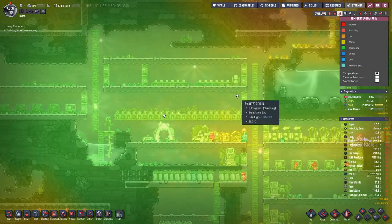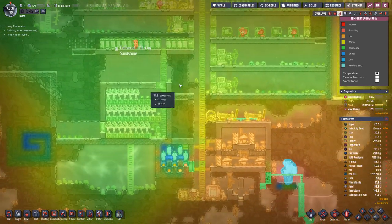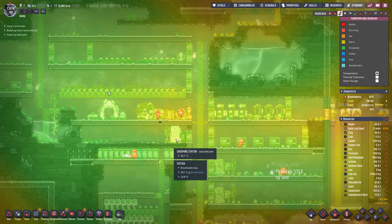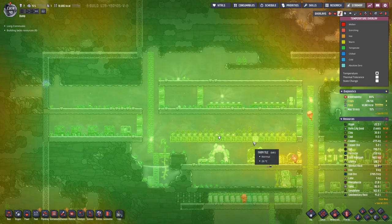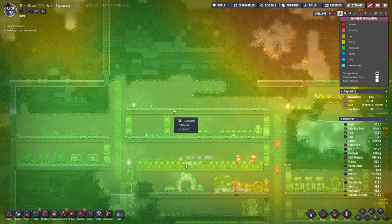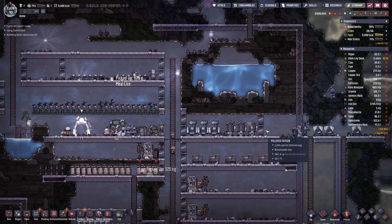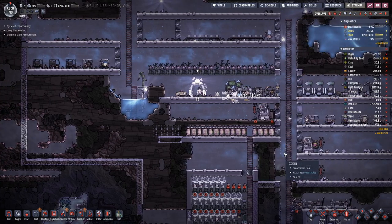Temperature-wise, up here it gets a bit warm, but down here it's still cozy and cool at around 23-24 degrees Celsius. So we have to think where to put the farms, because up here this side would probably still be okay, but over here it's a bit on the warm side. That's probably better suited for sleeping quarters, and then we can have the farms down here in this area.